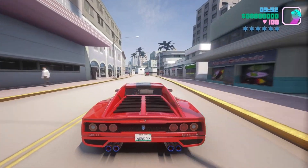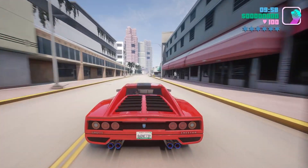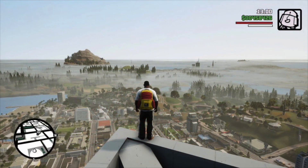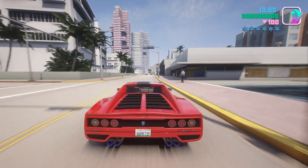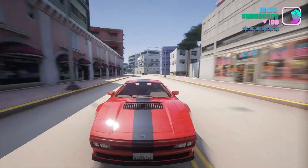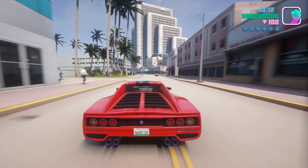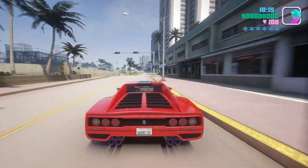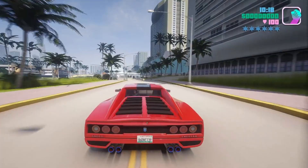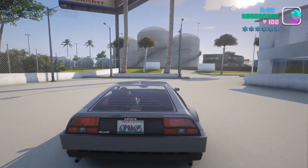In Grand Theft Auto San Andreas, they've also added a ground haze option, which adds fog to lower areas of the map if you're high up in a building or in a plane. Previously, they had removed the fog that was originally there because the PS2 physically couldn't load the whole map. When they removed it in the Definitive Edition, the map looked very unrealistic because you could see from coast to coast. Now they've added the ground haze option back, making it look a lot more realistic.